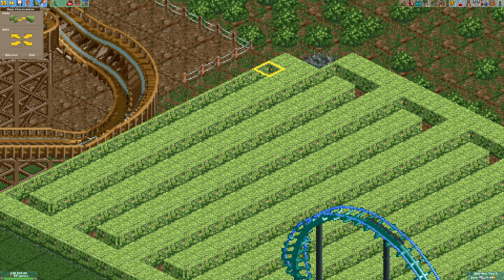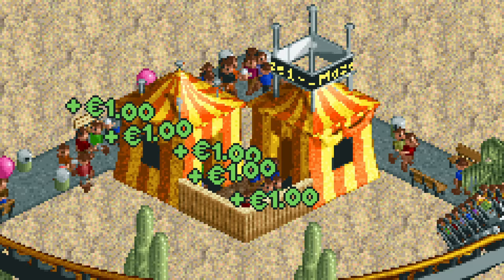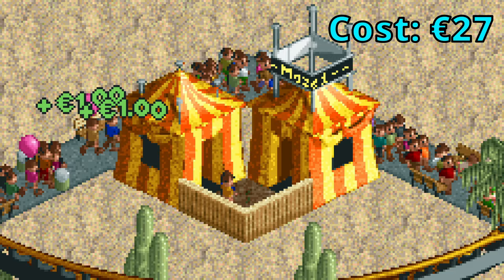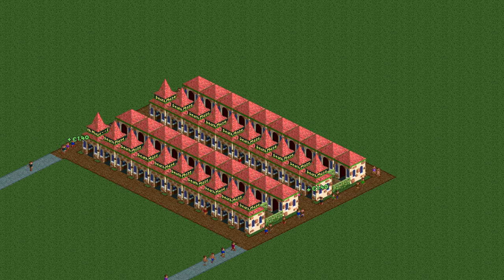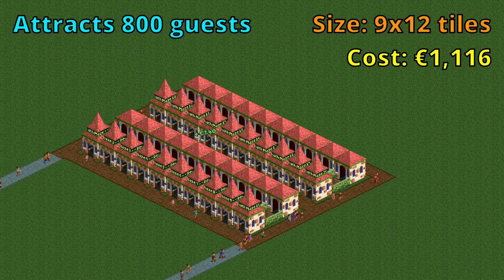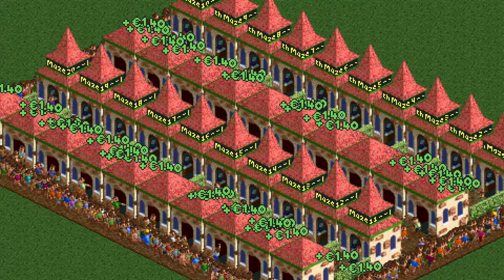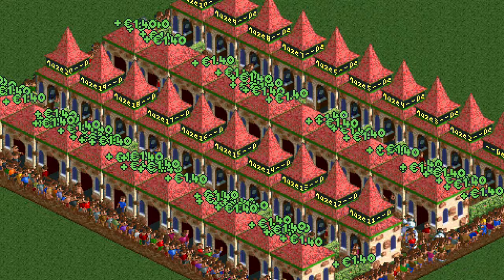This still isn't the best you can do though. You can make your maze a whole lot more cost and space efficient by just removing all the other tiles and having a one-tile maze. Not only is this the cheapest possible ride in the game at 27 euros, it is also the smallest possible ride at just 3 tiles. 20 of these mazes with path around them only take up 9 by 12 tiles and cost less than 1200 euros. For that price it attracts 800 guests to your park, as each single maze attracts 40.